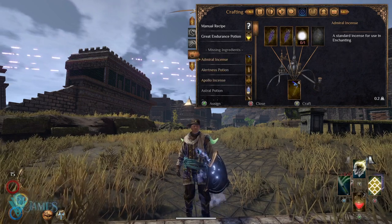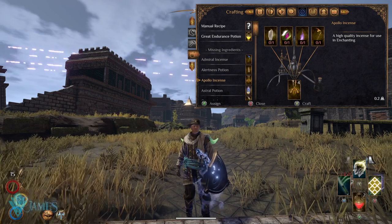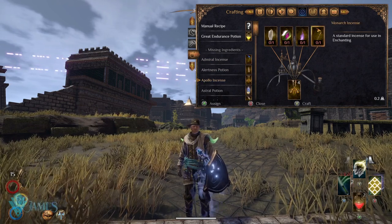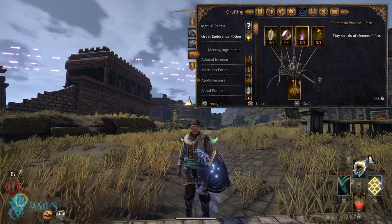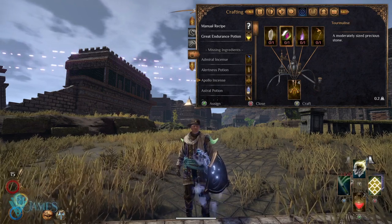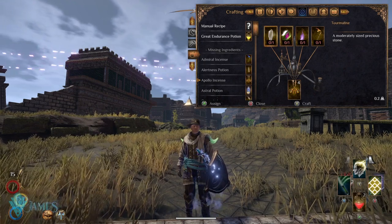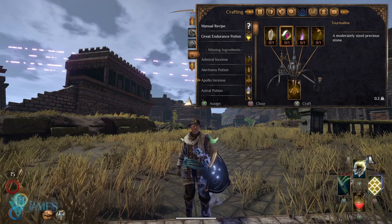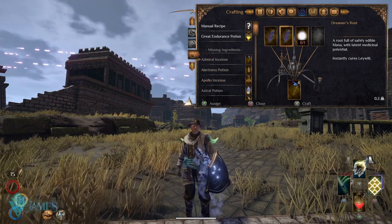There are all different kinds of instances. As you can see, we have Admiral Instance and Apollo Instance — these are the more complex ones I was speaking about, which require a specific instance, a particle, and then these little precious stones that we're going to need as well. We're not going to be speaking about those. We're going to focus on the basic ones: dreamer's roots.